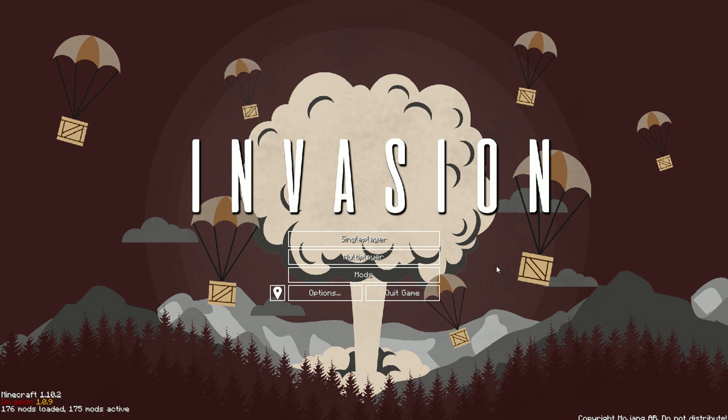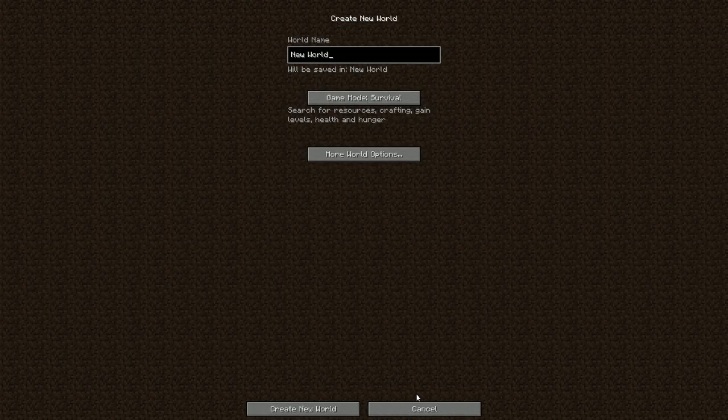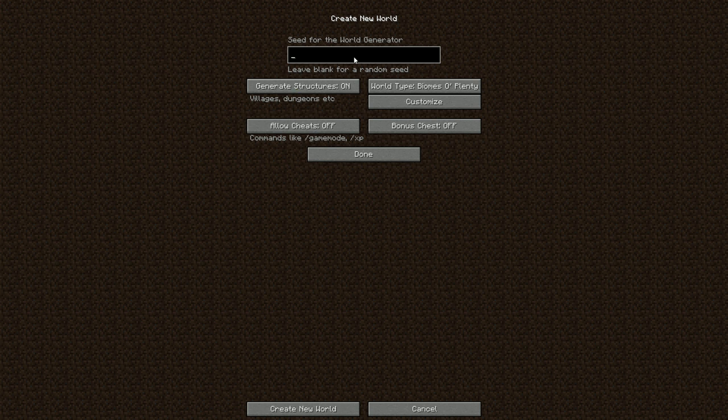With all that out of the way, I'm sure there are a lot of other things I haven't talked about but we'll see them in game. I'm going to click single player, create a new world — I'm going to call this 'Plan Nine from Crafting Space' — and then go to more world options for the seed.